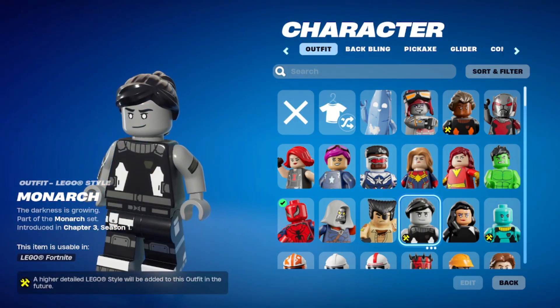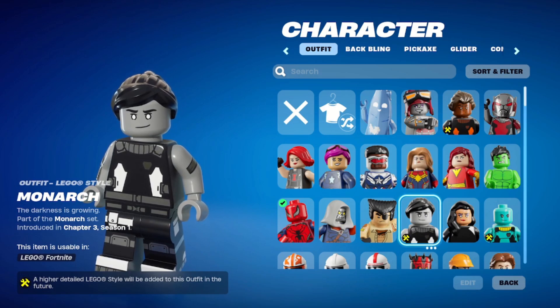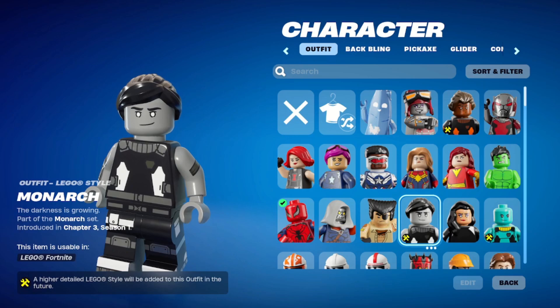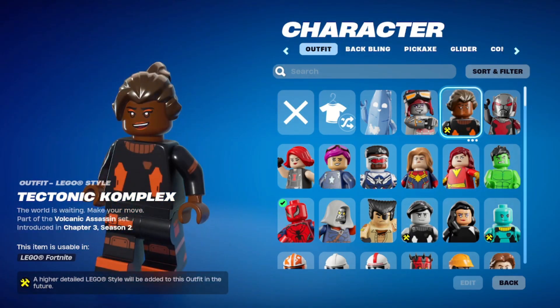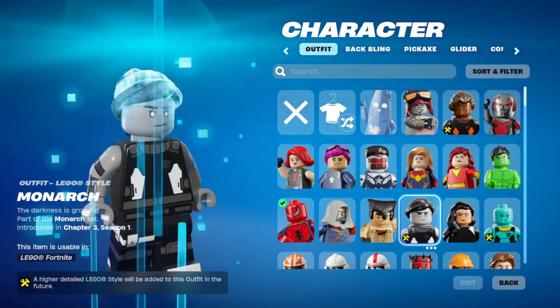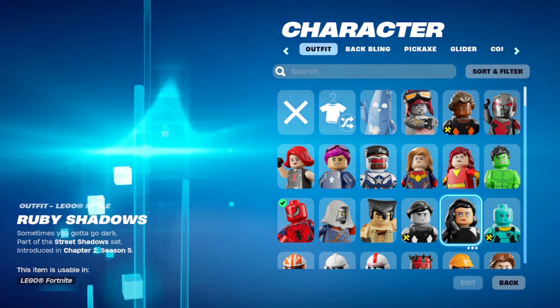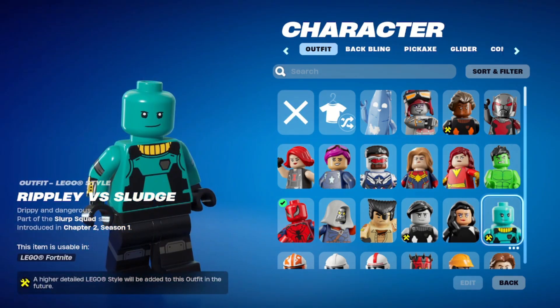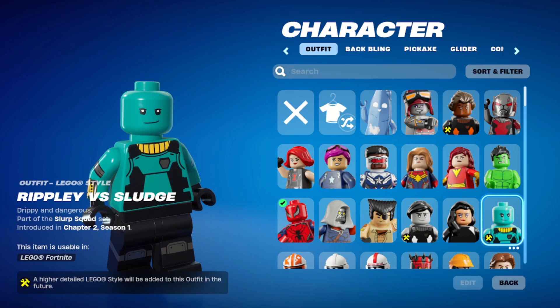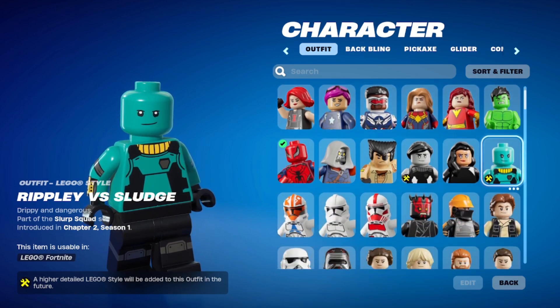This says it is Monarch but has a little hammer and wrench on it — a higher detailed LEGO style will be added later. Same thing for Tectonic — so maybe they're going to make them a better design later on. Here's Ruby, very simple — she's black and white. And Ripley versus Sludge. I wonder if they're going to make him look translucent, like his actual character in the game.